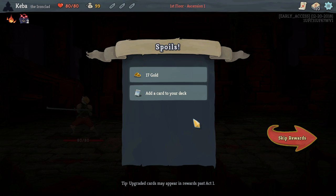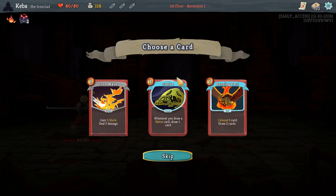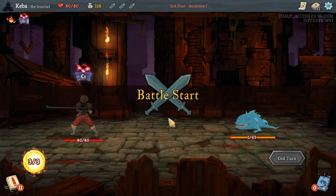This is your spoils screen — it'll let you know what you got out of the encounter. We got some gold, and this is where the deck building comes into play: we're going to be able to choose a card here. We've got some pretty good options. Card draw is pretty good and we're exhausting cards. You know what? We're going to take Burning Pact — go ahead and get some card draw going.